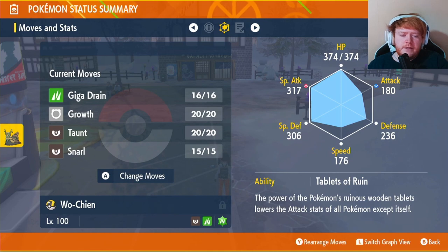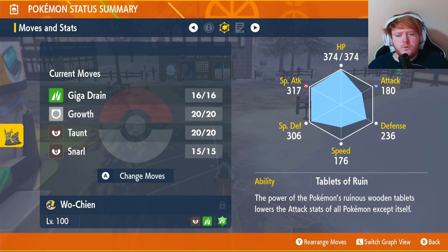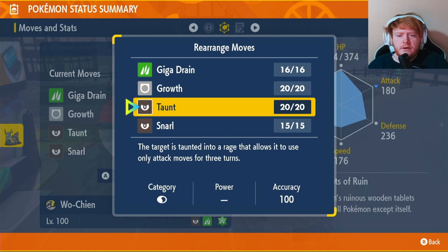Our ability is going to be Tablets of Ruin — we get that by default. What this does is it reduces all the Attack of every other Pokemon by 25% when we get into the fight, so the boss we'll be fighting will be 25% weaker if it's a physical attacker. All four of the Ruin Pokemon have this ability, just for a different stat on each one. The moves we're going to be using are Giga Drain, Growth, Taunt, and Snarl.